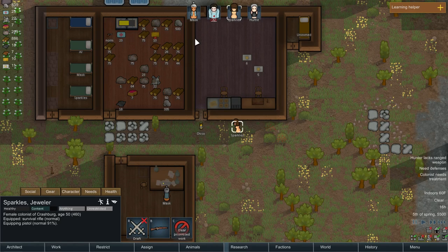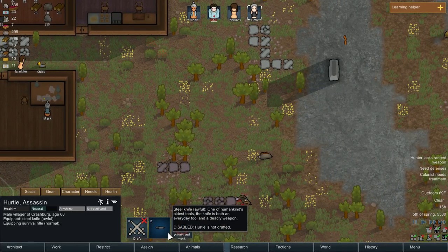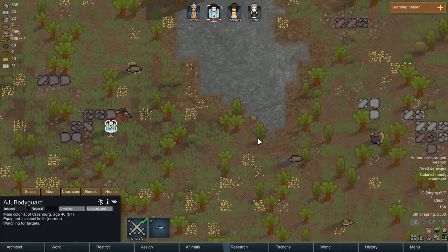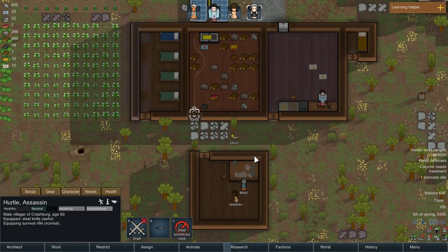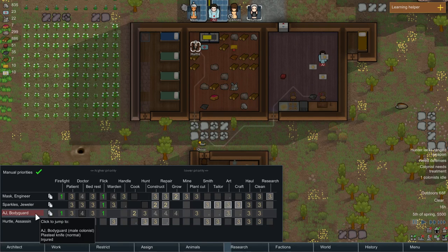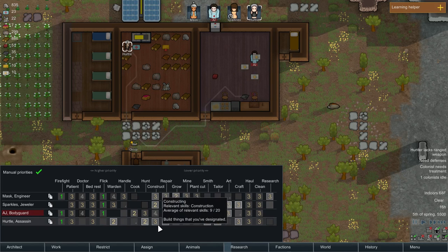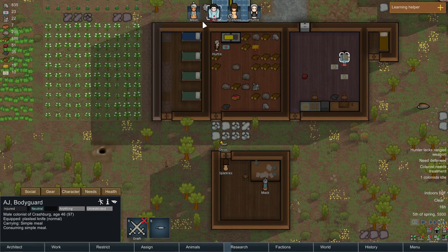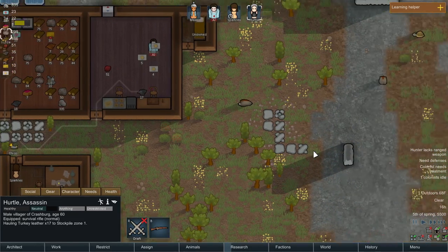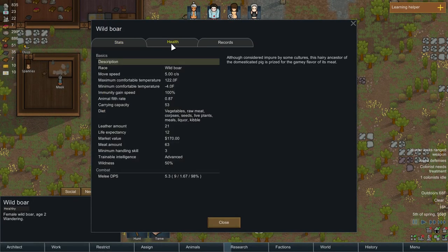You come with a shiv — I want you to drop that and grab the survival rifle. Well, it's actually a steel knife. You're gonna be our hunter. What type of work are you gonna do? Hertel, you can warden, you're gonna be our hunter, a smith, you can tailor. I'm gonna set everybody to research. AJ, are you bleeding? You're just hurt — okay, if you were bleeding I'd worry a little more.